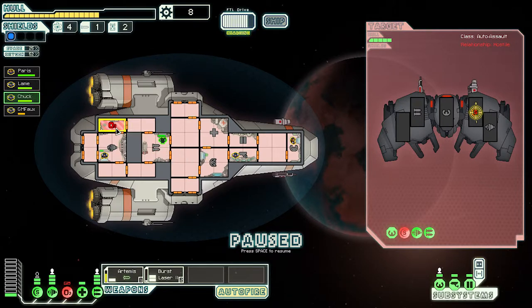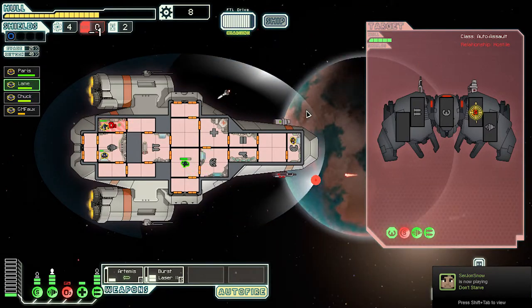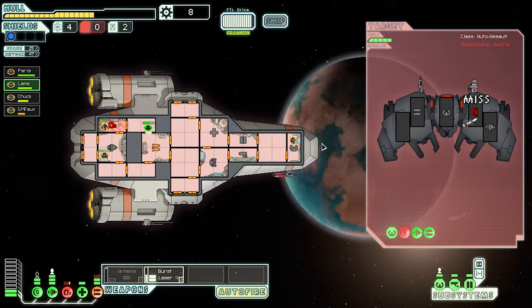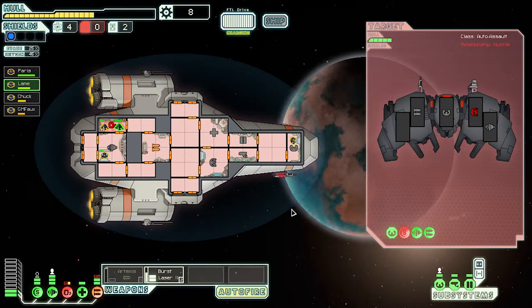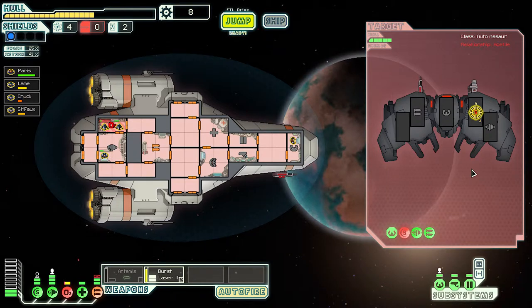I'm gonna have to send in Chuck — Chuck, go in there and repair it, we have no choice. I'm sending you to repair that as well. If we don't have any O2 we're as good as dead. We missed again. We've got to get out of here. Their shields are down — 'dance with the devil.' Let's do it. Oh, I shouldn't have done that.